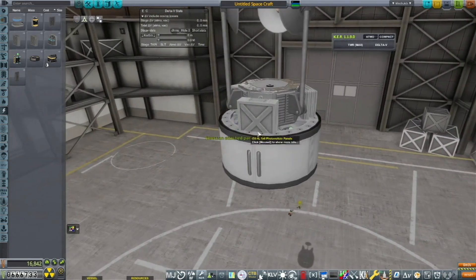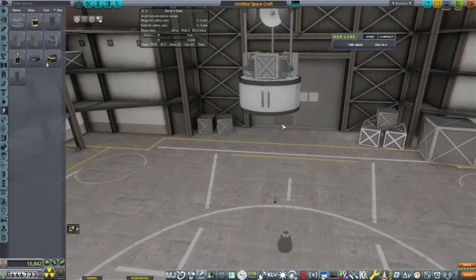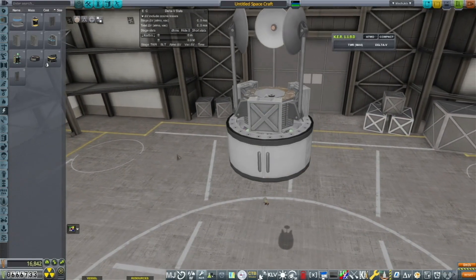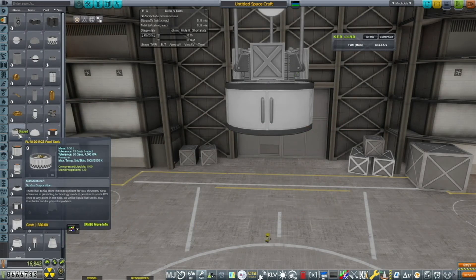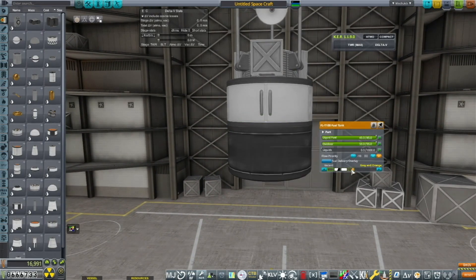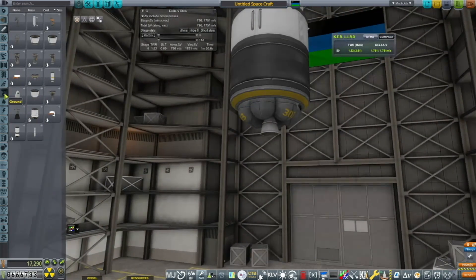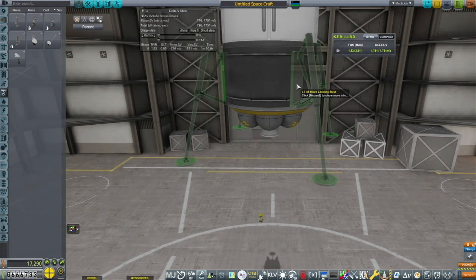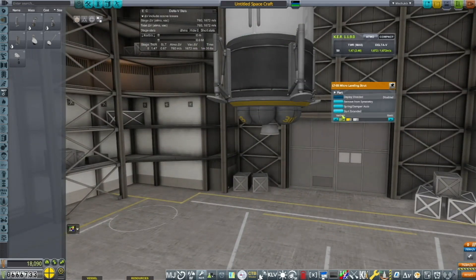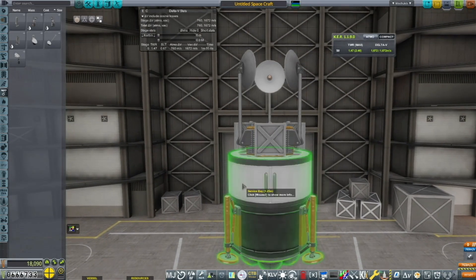I have three communication dishes that will eventually turn into four, and three solar panels that will also eventually turn into four. I was going with three-way symmetry because I wasn't expecting to need to cover the Mun as well — one dish for active vessel, one for Kerbin, one for Minmus. We put a small fuel tank with the tiny Pug engine, the only vacuum-efficient engine we currently have since we haven't unlocked much in the way of engines.